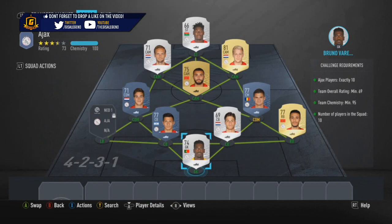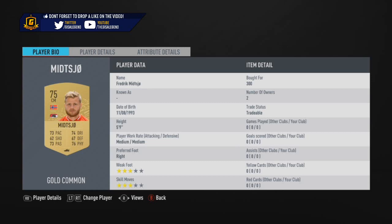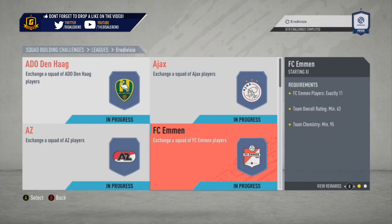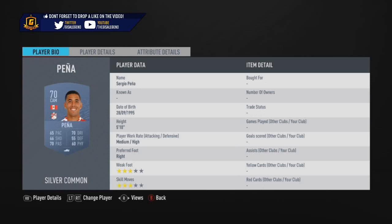Breaking down the packs: ADO Den Haag is a Jumbo Premium Silver Pack, Ajax is a Rare Gold Pack - not a bad return for the spend. Excelsior is a Premium Silver Pack, Emmen is a Jumbo Premium Silver Pack, Groningen is a Premium Silver Pack, FC Twente is a Premium Gold Pack, FC Utrecht is a Mixed Players Pack, Feyenoord is a Small Gold Pack, Fortuna Sittard is a Small Rare Silver Pack, Heracles Almelo is a Premium Silver Pack, PEC Zwolle is a Premium Gold Pack, PSV is a Small Premium Gold Pack - I thought we might have got something a little bit better there. Waalwijk is a Small Rare Silver Pack, Heerenveen is a Premium Silver Pack, Sparta Rotterdam is a Small Rare Silver Pack, Vitesse is a Premium Silver Pack, VVV-Venlo is a Jumbo Premium Silver Pack, and Willem II is a Small Prime Mixed Players Pack.